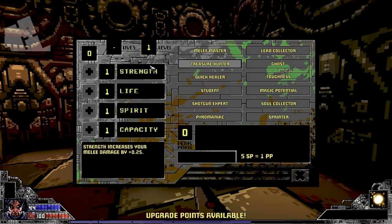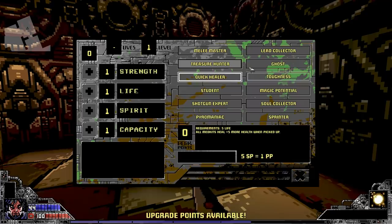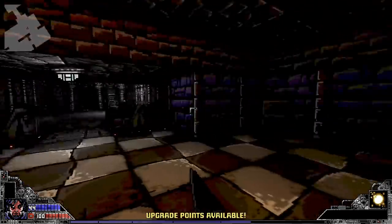I've got 5 SP. Treasure Hunter — no requirements — odds of receiving loot drops from enemies and crates are doubled. I don't have any perk points though, so I can't do much. It says upgrade points available but I don't have any stat points, so I can't do much with it.